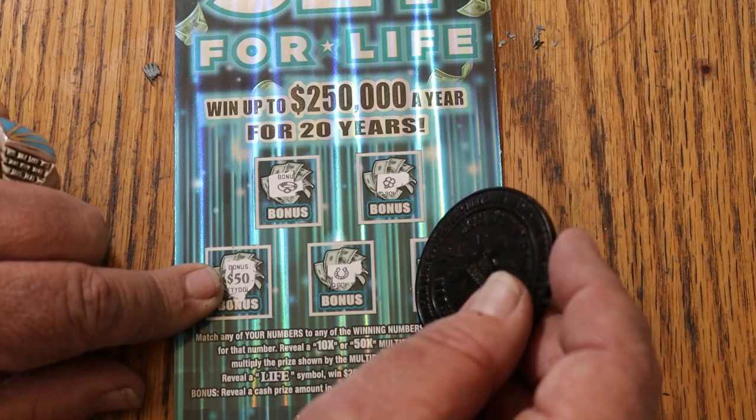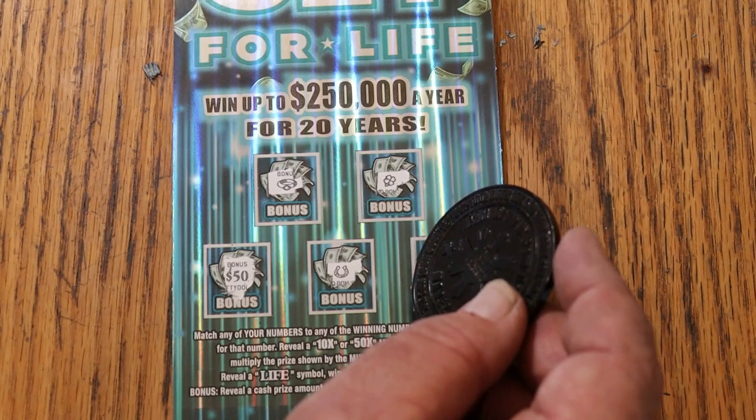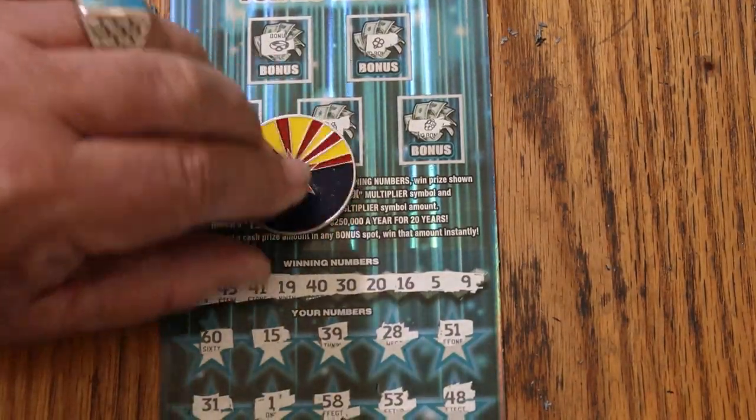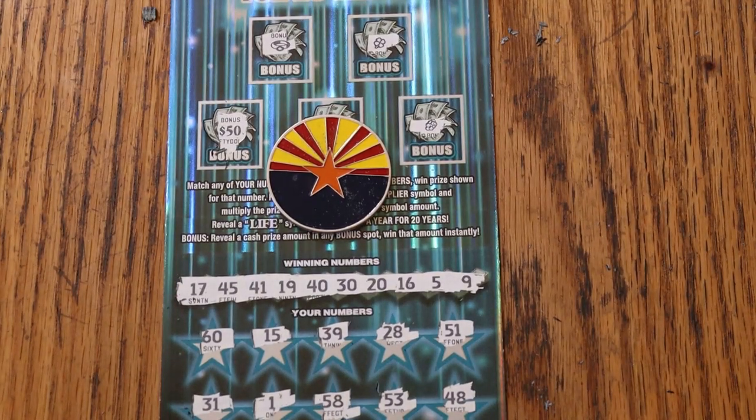But $200 out, $200 back. Back-to-back-to-back-to-back — what a ticket. Those odds, one in 2.18. I know some of you don't pay attention to odds, but paying attention to odds is everything in this business. The white lines are useless, all the little other tricks and voodoo scratching — you're wasting your time. Pay attention to the numbers, that's the secret. AZ Scratchers signing off for now — have a great day and a great night, and we will see you later. Bye.